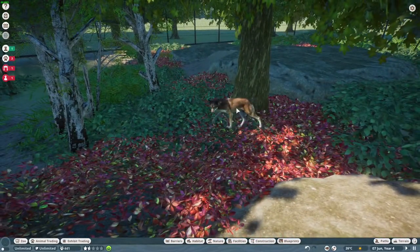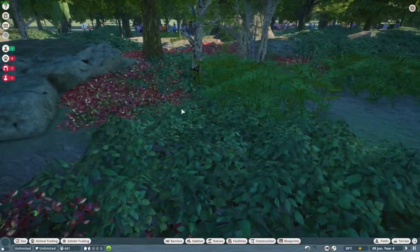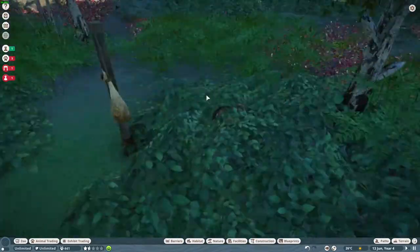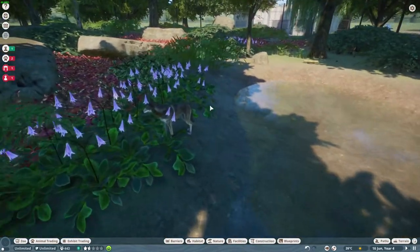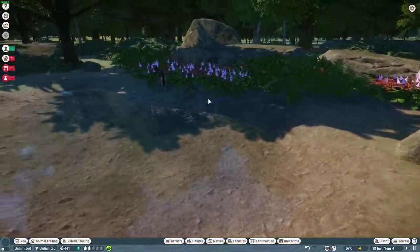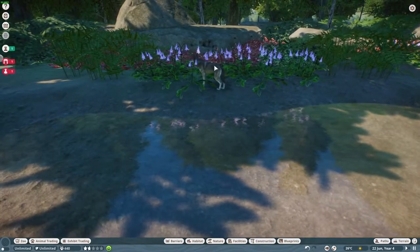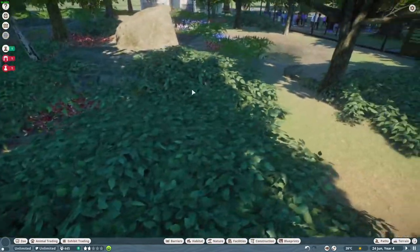Quite a few zoos in the US now have breeding populations of red wolves. Sanctuaries and non-profits like Wolf Haven International, the Endangered Wolf Center, and the Wolf Conservation Center also maintain breeding pairs for the species survival plan. Starting in 1988, there was a reintroduction effort to return them to far eastern North Carolina around the Alligator River National Wildlife Refuge. At first it went well, but around 2010 their population started to plummet - coyote hunting in the area had taken off and red wolves, strongly resembling coyotes especially from a distance, were basically shot out of existence. Now there are 10.